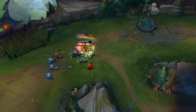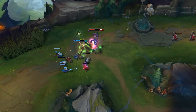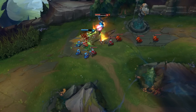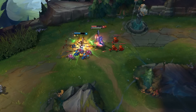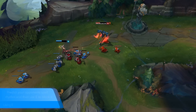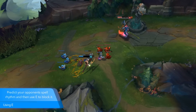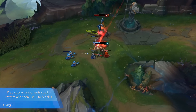Once you have maxed cooldown reduction, her E is on a 3.3 second cooldown, and the shield lasts for 1.5 seconds — Riven can stay shielded for almost half of the time. A lot of people use their skills on a rhythm, so once you know your opponent's patterns, if you can predict when they're going to use their main spell, you can just block all their damage with such a low cooldown shield. You'll have it up every time their main spell is up.